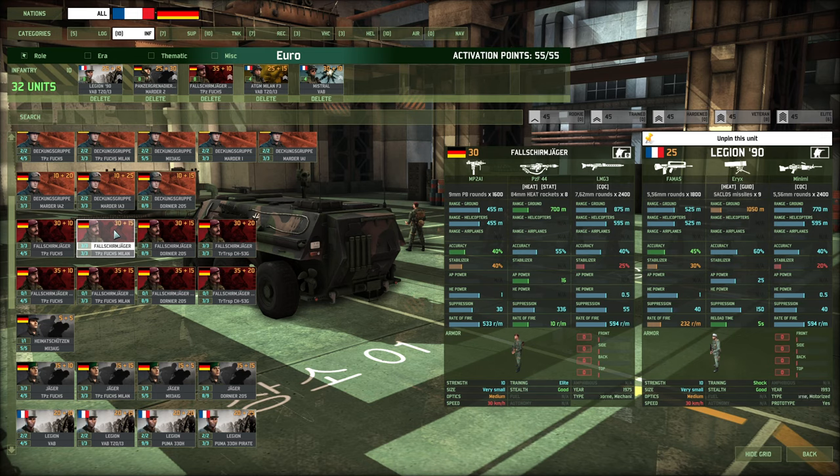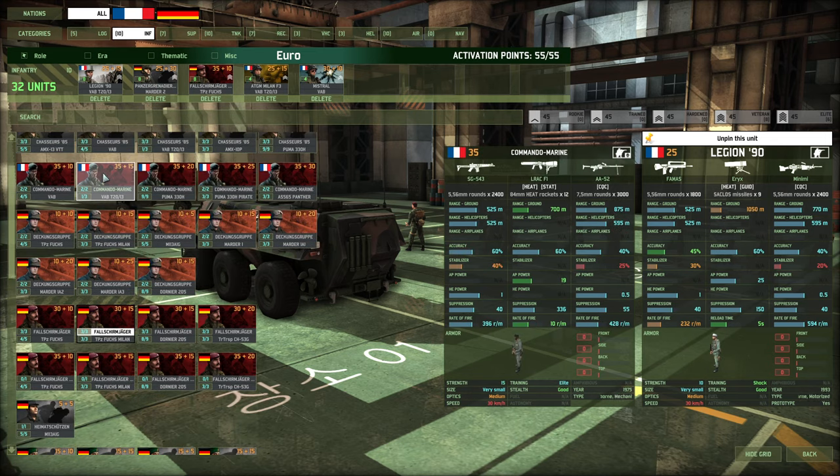The Fallschirmjäger - I've already got these in but let's have a quick look. They have a pretty good machine gun, they're elite in training, they're only 30 points. They have a decent little SMG and their launcher isn't bad. How do they compare to the Commando Marines? The strength isn't as high. Though we're talking about the Fallschirmjäger 90 which is what I have - they have better everything except there's only 10 strength.